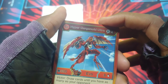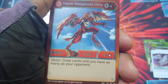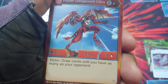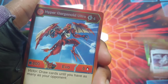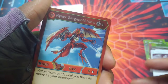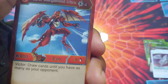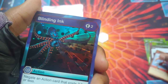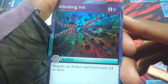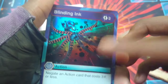Now the awesome rares: Hyper Garganoid Ultra, B power 800, damage level eight, four to get it out — on victor, draw cards until you have as many as your opponent, which is really useful, especially in a fury deck. Then Blinding Ink is the Hex — look at that, negate an action card that costs three energy or less. Really really sick.